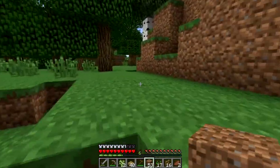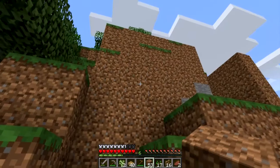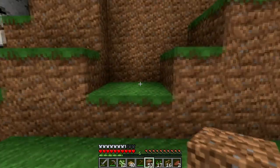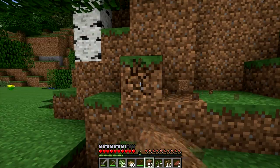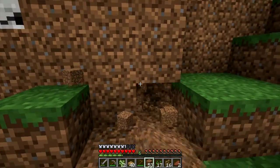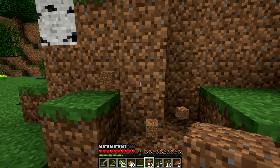First off, we're going to make sure the pathway is okay. As you can see, we come up here and this is where our pathway starts. I think we're going to have to start off over here a little bit because we don't want it at too tight an angle. We will be using stairs, so that's going to be quite fun and interesting.